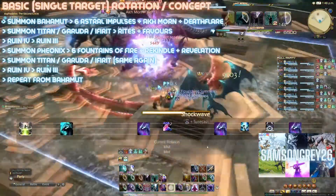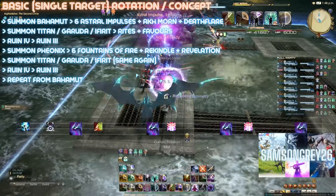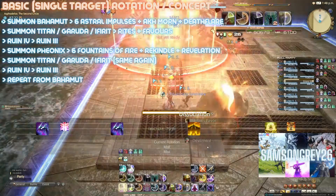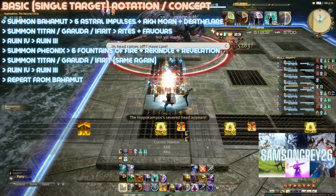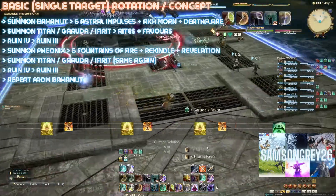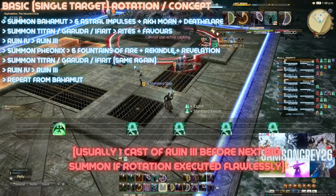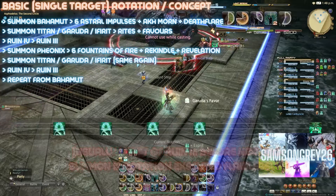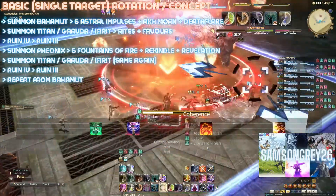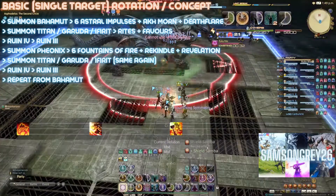General rotation: Summon Bahamut. Use six Astral Impulses while Bahamut is out, weaving Bahamut's two OGCD abilities Deathflare and Arcmourne. Summon your lighter summons one at a time using the full amount of Rite and Favor abilities — e.g. all four of Titan's Topaz Rites and Mountain Busters. Cast Ruin 4 if you still have it, then use Ruin 3 until Phoenix is ready. Then summon Phoenix, using six Fountain of Fires while weaving in Phoenix's OGCDs Revelation and Rekindle. Then back to the same lighter summon phase, executed the same as before, leading back into the Bahamut summon, with the cycle then being repeated.